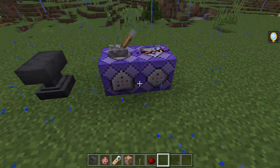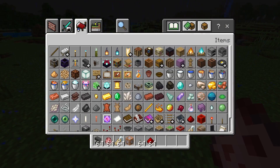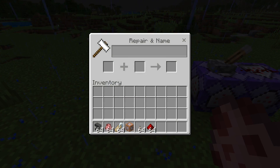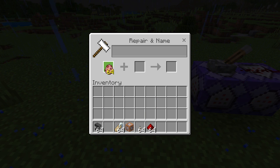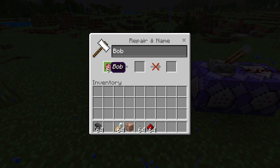Alright, so what you need today: you need an animal egg — a pig, a cow, or a chicken, or something like that. You need an egg, and then you need to have an anvil.